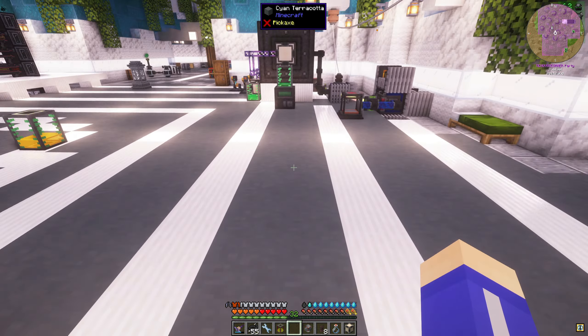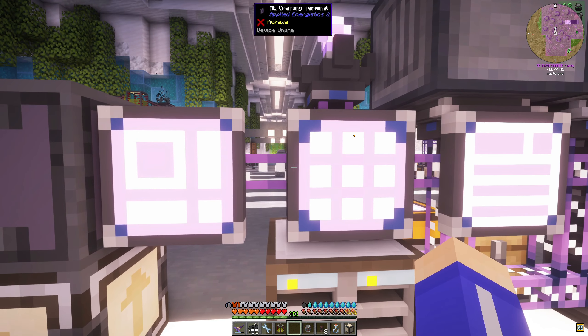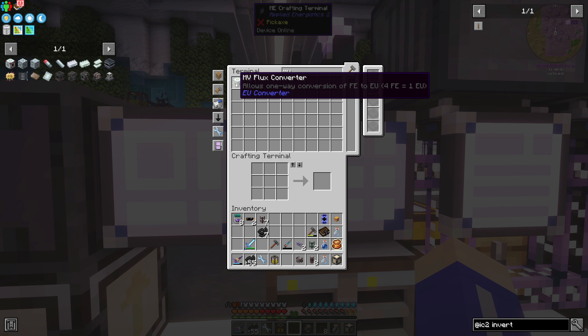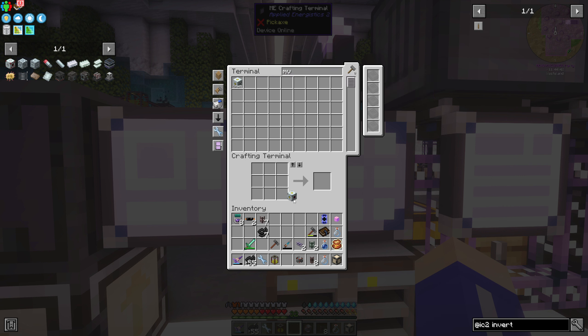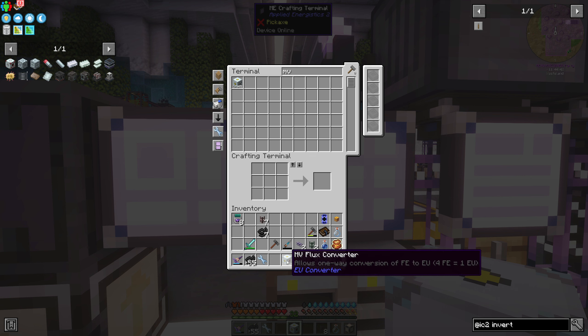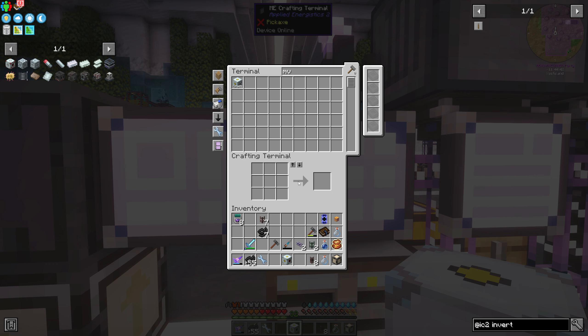And we're going to make some compacting recyclers because these are the upgraded version of the recyclers. I do need to make some more of those inverters though. This takes 10. I just need - let's just put that in here. So I need to make some of those because these recyclers work off of that.